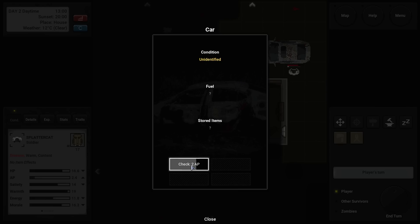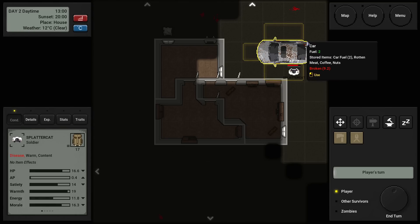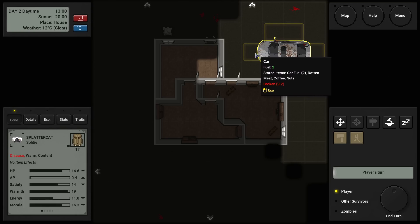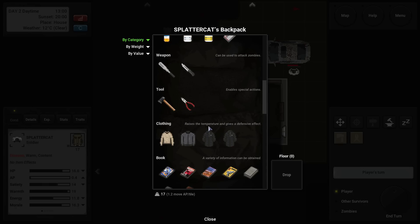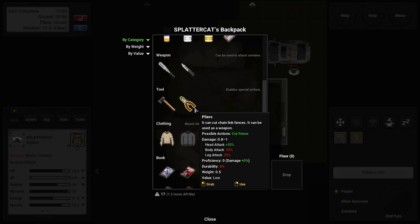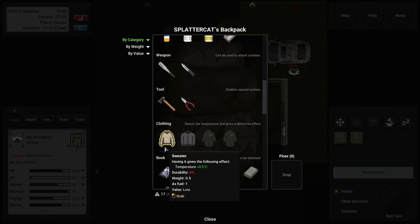We can go around the front and try to fix the car, but I think we need a wrench to work on cars. You can cut chain link fences with pliers and use them as a weapon, but this car may not be very helpful to us right now. I'm going to chuck all these padded coats on the ground just to save on space.